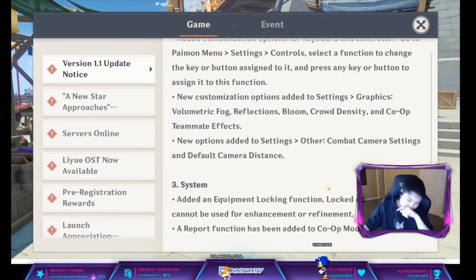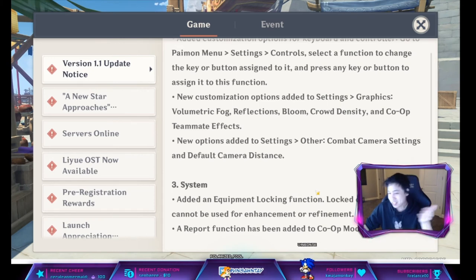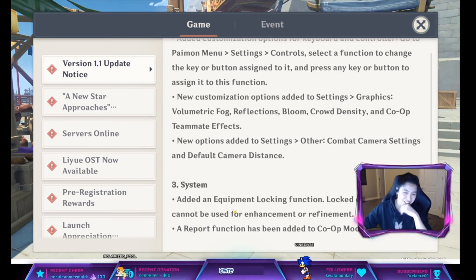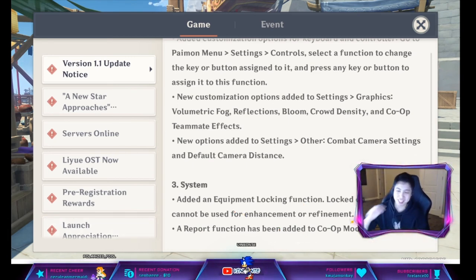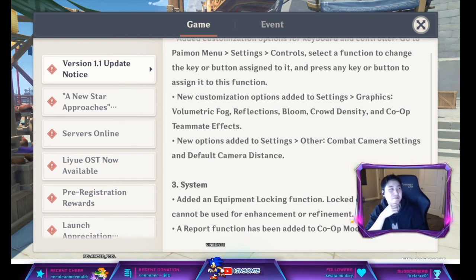We finally got equipment locking — they mentioned it in the Q&A and here it is officially. Now I can finally lock my four-star equipment so I don't accidentally feed them away. We also have a report function for co-op mode, which should be interesting — hopefully they have good logging and accountability behind it.